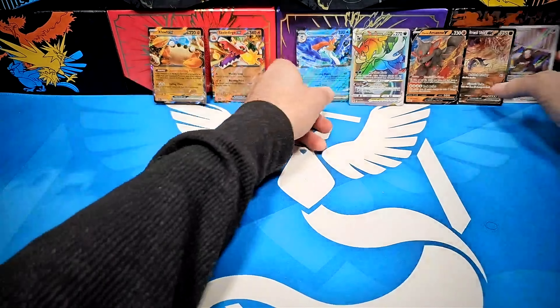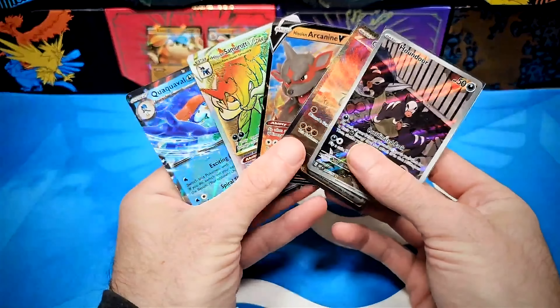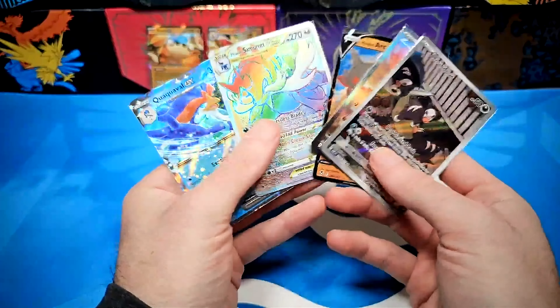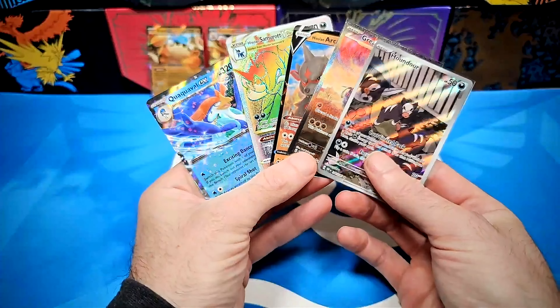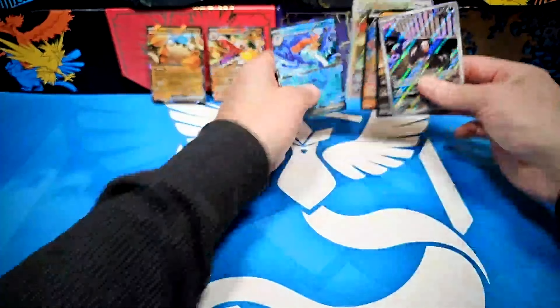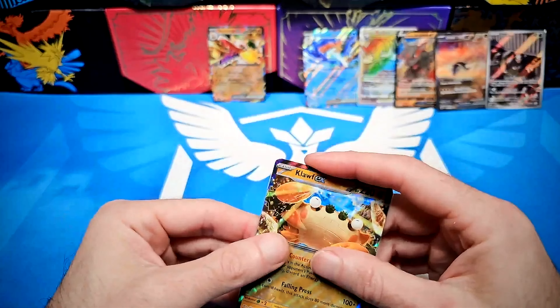Let's have a look at these hits one more time — this was an insane tin. Four hits: we got an Alt Art, a rainbow, an Illustrator Rare, and a V. Just crazy — beautiful cards. I am back, I own the crown once again. It was only a week away. Until then, please stay dry, have a great and safe Saturday everybody — this is PoKeDad signing off.